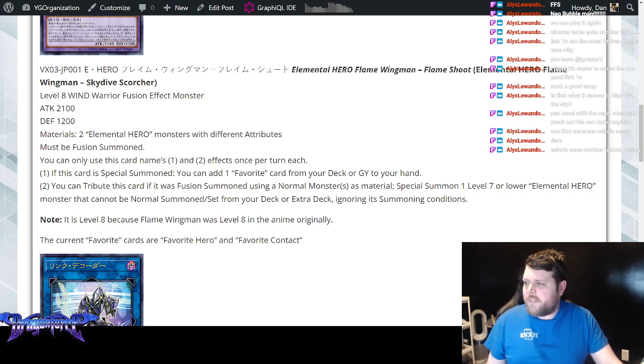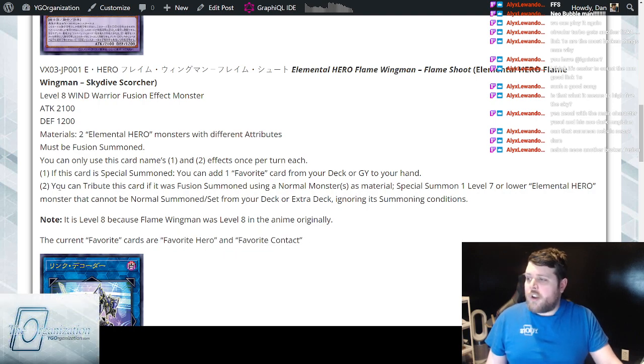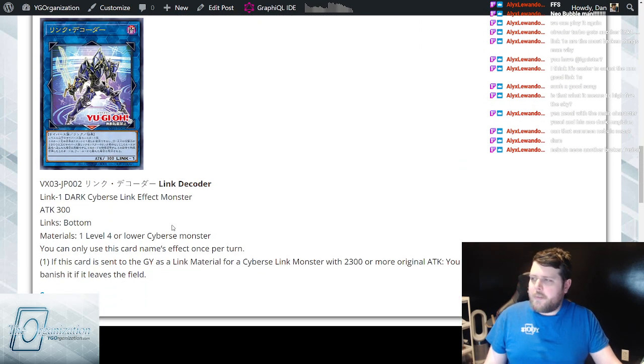It has two hard once-per-turn effects. The first: if it's Special Summoned, you add a Favorite card from your deck or graveyard to your hand — that would be Favorite Hero and Favorite Contact. You can also tribute this card if it was Fusion Summoned using a Normal Monster as material to Special Summon a Level 7 or lower Elemental Hero monster that cannot be Normal Summoned or Set from your deck or Extra Deck, ignoring its summoning conditions. The main deck targets are Elemental Hero Necroshade, Bubbleman, and Elemental Hero Poison Rose — they're both terrible.